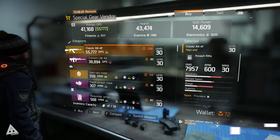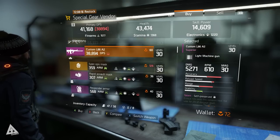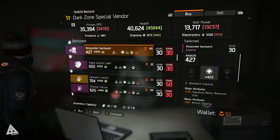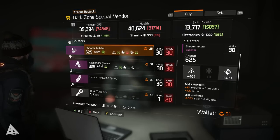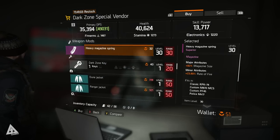Phoenix credits are an end game currency used to purchase end game items from the special items vendor, either in the base of operations or the safe room in the very north of the dark zone. I say end game and not high end because these aren't used exclusively for high end weapons — you can also spend Phoenix credits on superior items, cosmetic items, mods, and even dark zone keys.